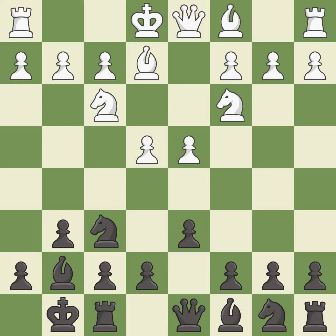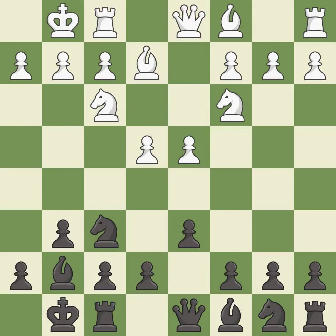Castling gets the king out of the center and activates the rook. This develops a knight off its starting square, getting it into the action. It is the last book move.